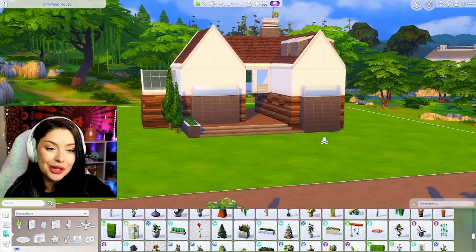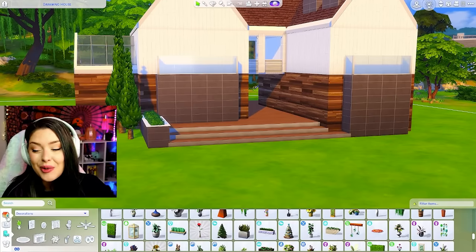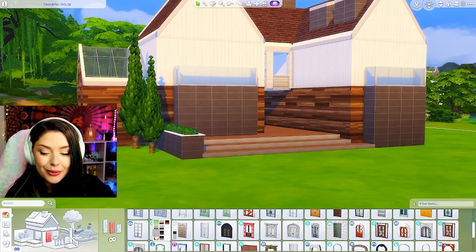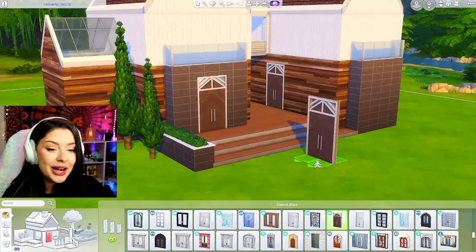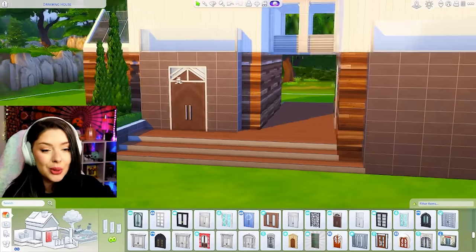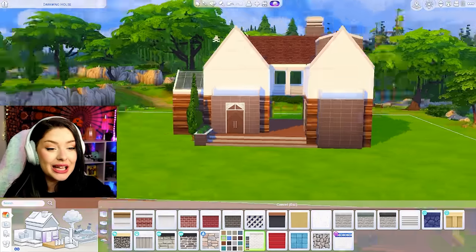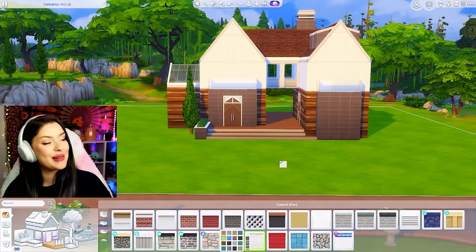I think our shell is looking pretty good. It's time to add the windows and doors, and I want to make sure everything functions the way I want. So I'm looking for a brown door — maybe this one from Get Together with a cute dark brown swatch. Later when I do the walkthrough, I'm going to show you how you can actually make it so that Sims will only go to their separate homes. I think with the roofing and the bridge, it does look like one cohesive house.